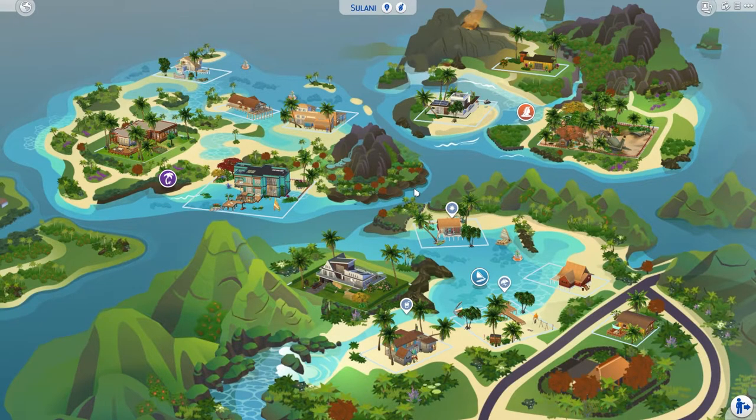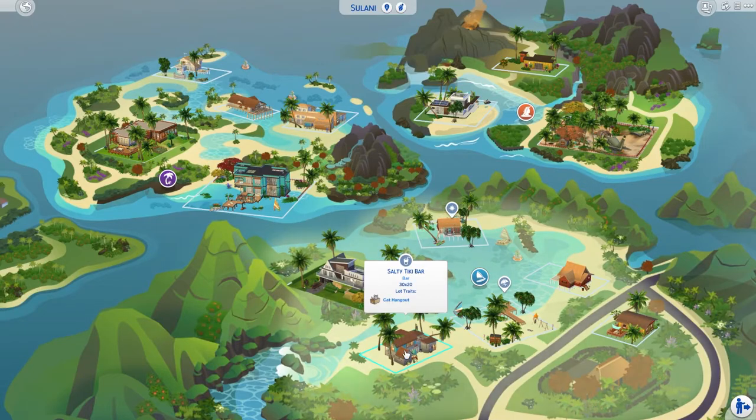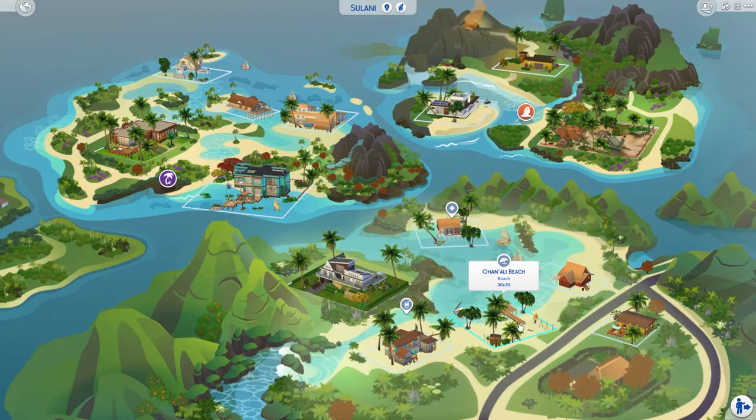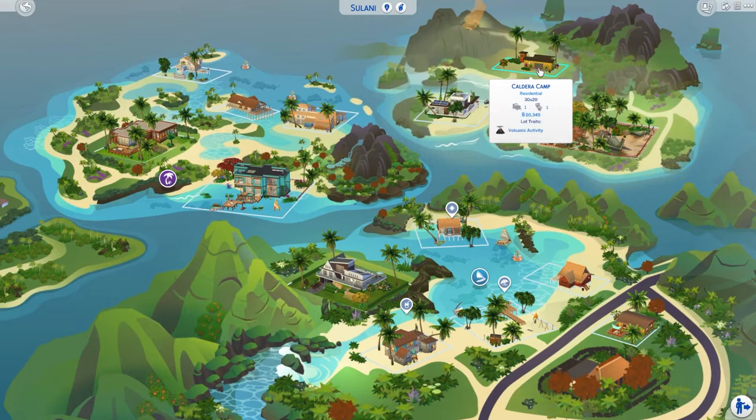We have a rental here — people can come on holiday. There's a Salty Tiki Bar, very appropriate. I renovated the beach area just a little, added some things. There's a starter home just under 70,000, another renovated one for 18,000. There's Survivor's Paradise — a little cabin with a plane wreckage on it — and Caldera Camp was renovated but I kept the volcanic activity on it.